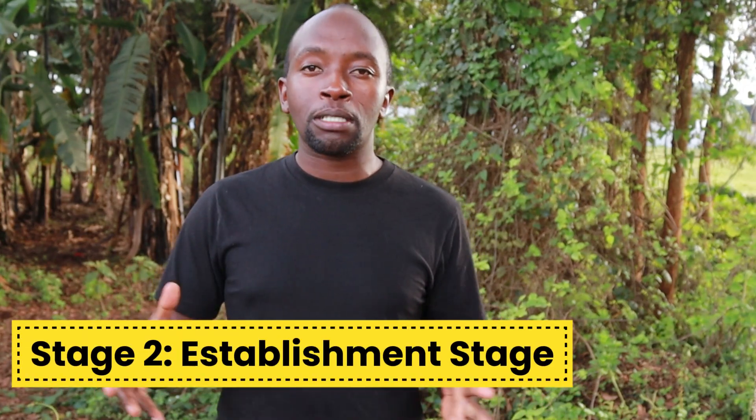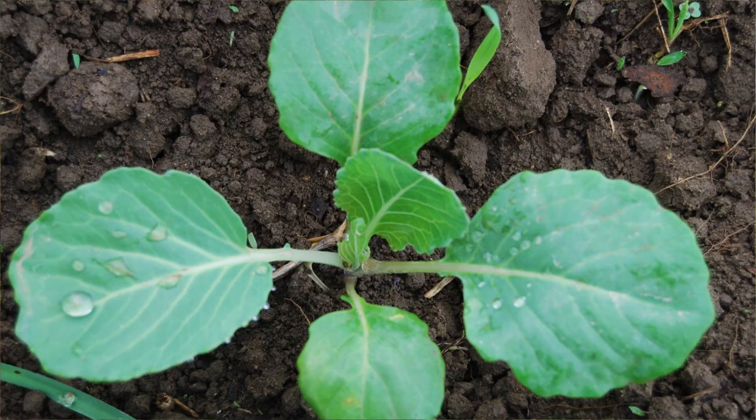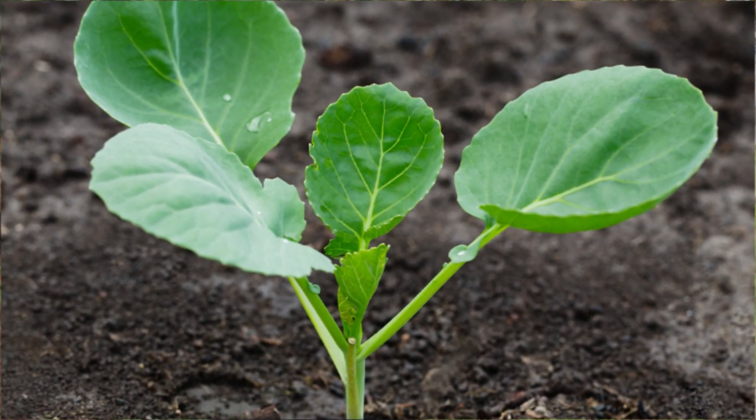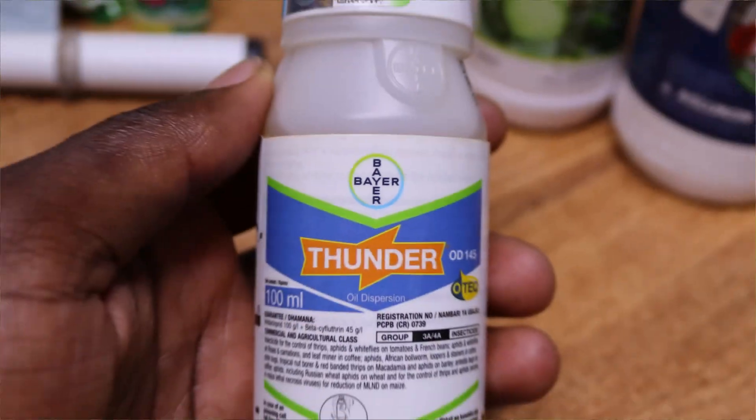Now let's move to stage two — the establishment stage, the first fourteen days. The focus at this stage is to have all seedlings grow vigorously. To achieve this, you need a lot of manure and DAP fertilizer. You also need to control the diamondback moth (DBM) that may tend to infest at this stage. Apply well-composted manure — at least four handfuls or 2 kg — in deep holes spaced at least 50 cm by 50 cm from one hole to the other. During transplanting, make sure you drench with Vanda insecticide and Seed Shooter. Repeat the same on the 7th, 14th, and 21st day.